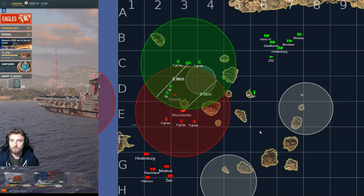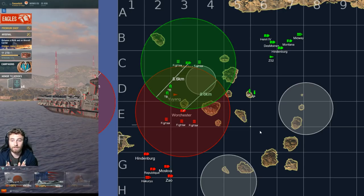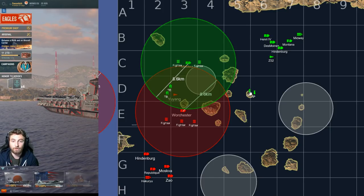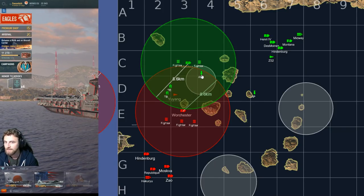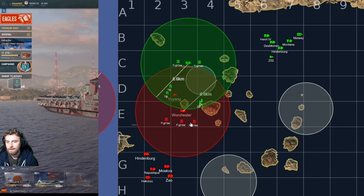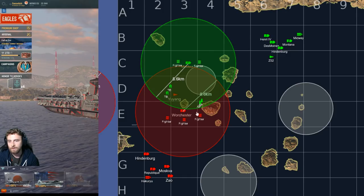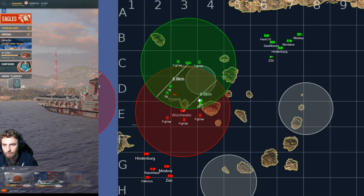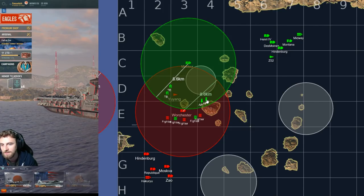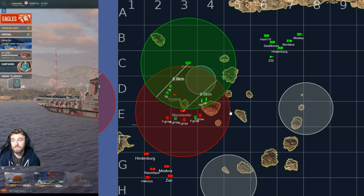Keep fighters in a safe zone just outside his bubble inside friendly AA, and now the Worcester is extremely vulnerable. This applies not just to Worcester but anyone vulnerable to AP bombs — Moskva, Zao, the whole works. As soon as you've used defensive fire to help allies, you are vulnerable for that cooldown period. You need to find a friend, ask for fighter cover, or run away — because now AP bombs are coming through friendly AA and then dropping.